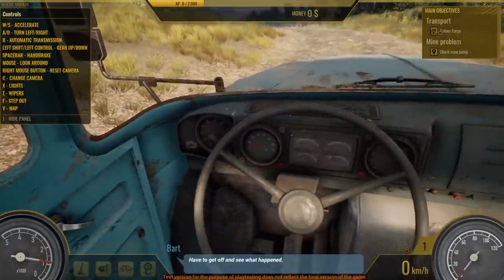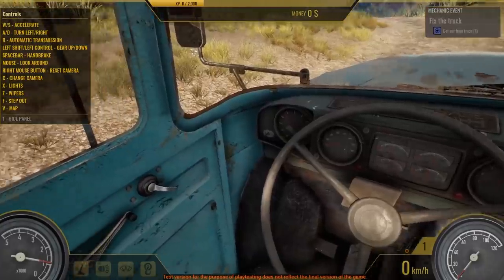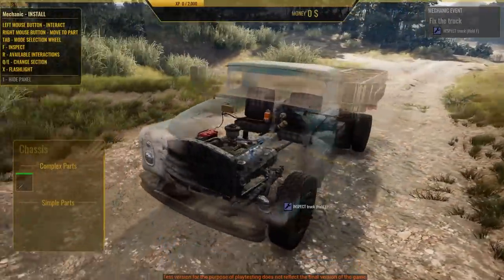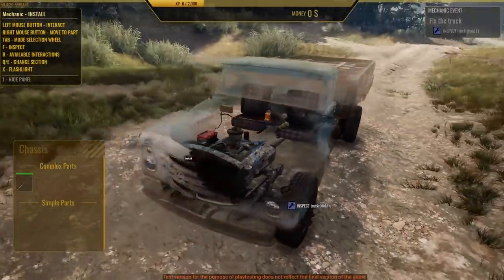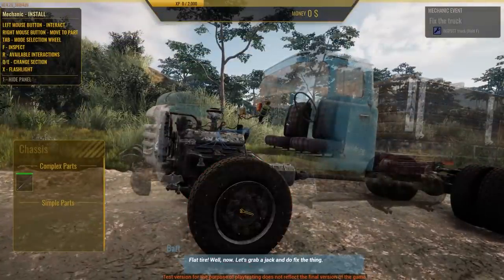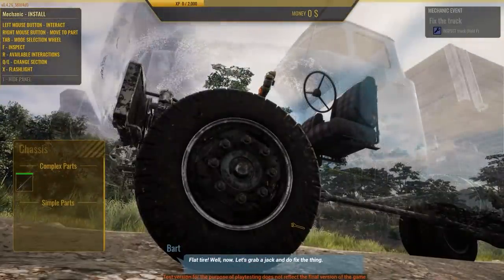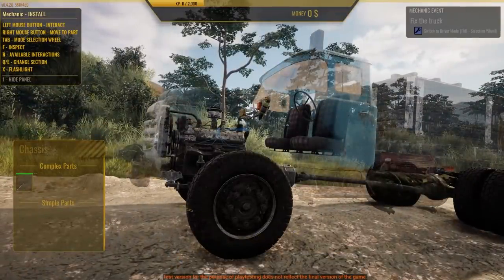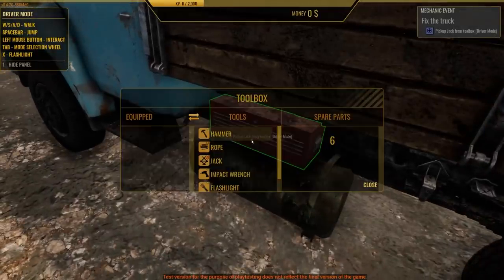I probably blew a tire. All right, step out. Now I can look for the fault. Oh dude, this is really actually cool. Inspect. I knew it — doesn't look flat at all to me though. Do fix the thing. All right, do fix the thing I shall. So we got a toolbox here. Oh, this is freaking neat. And I need the jack — there it is. I'll be able to disassemble the wheel.